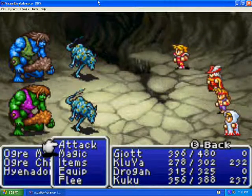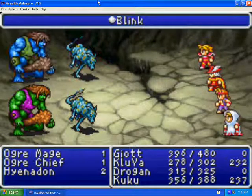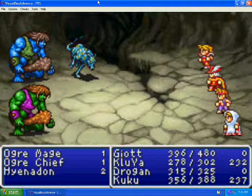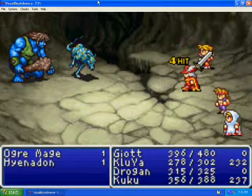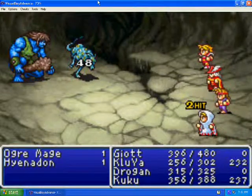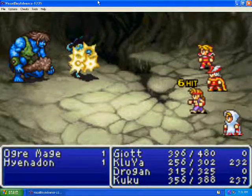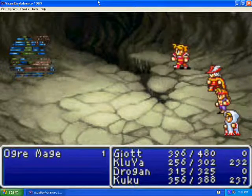And we find some new enemies. Here are Hyenadons — not so strong. And then the blue guy, the blue ogre, is an Ogre Mage. He just pretty much casts Blink on himself. Not nearly as powerful as he was in Final Fantasy II. Yeah, soon enough I'll be doing a Let's Play on that. He also regains health, but all he does is pretty much cast Blink on himself, which doesn't really affect me that much. So it's all good.